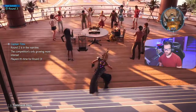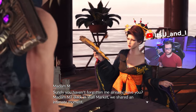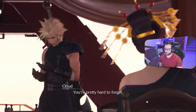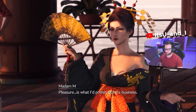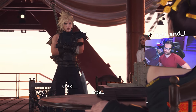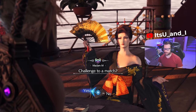Round three: we face Madame M from Wall Market. 'Surely you haven't forgotten me already? Back in Wall Market we shared an intimate moment.' 'It was a hand massage, calm down.' She explains her Midgar opportunities are drying up so she's expanding out west. 'Why don't we let our hands do the talking?' — because she's a hand masseuse. Fast forward through this match as well.